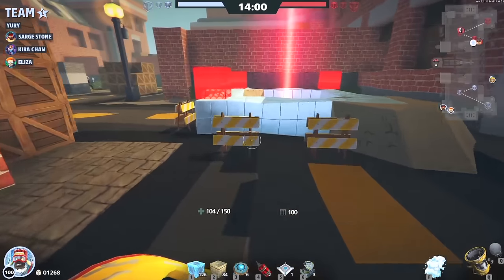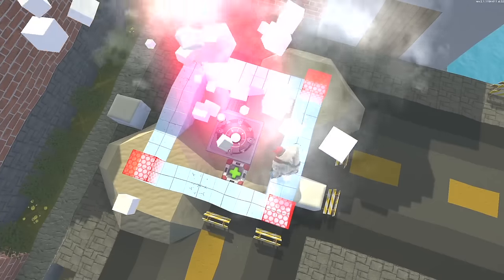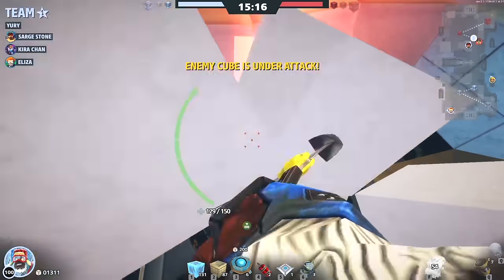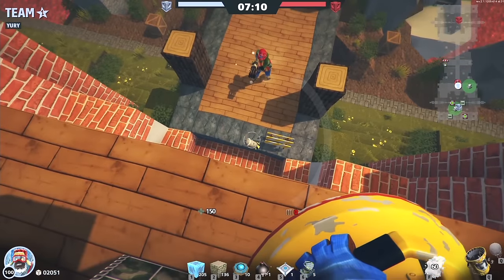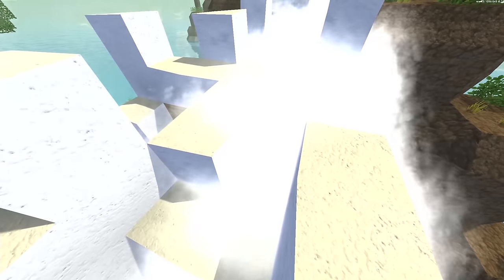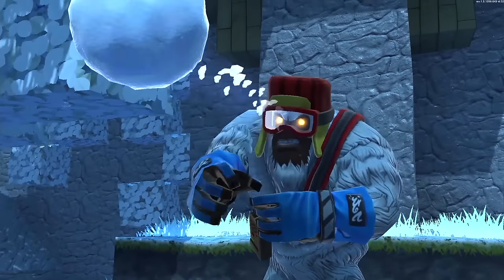Advancing towards the cube, Yuri throws down his avalanche, encasing him in snow and allowing him to start wailing away on the enemy base. Beware the wrath of the tundra — Yuri will rock you quicker than you can say Flash Freeze! A cold day is a good day.